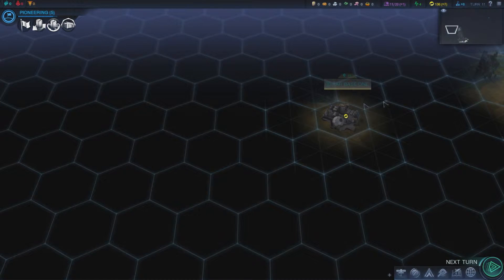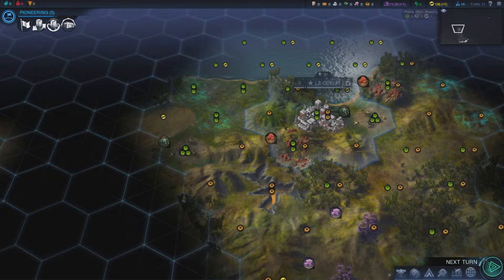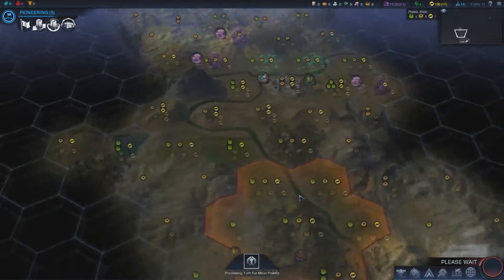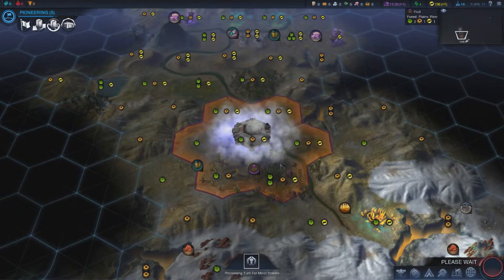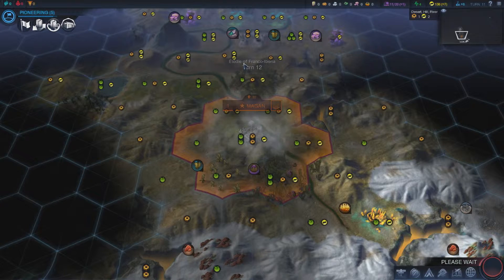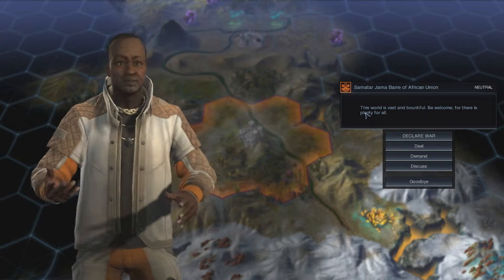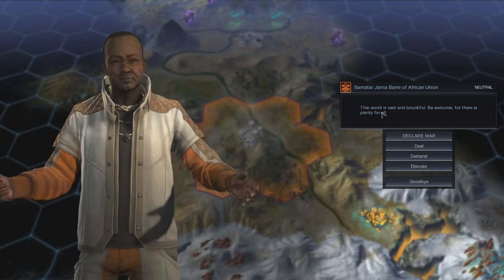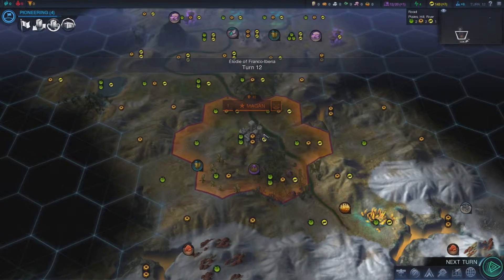Far Base One is right close to me so I'm going to get over there. There are outposts you can trade with — they'll grow and help you out later on, even though they're far away. Oh — a new city has appeared right by me!